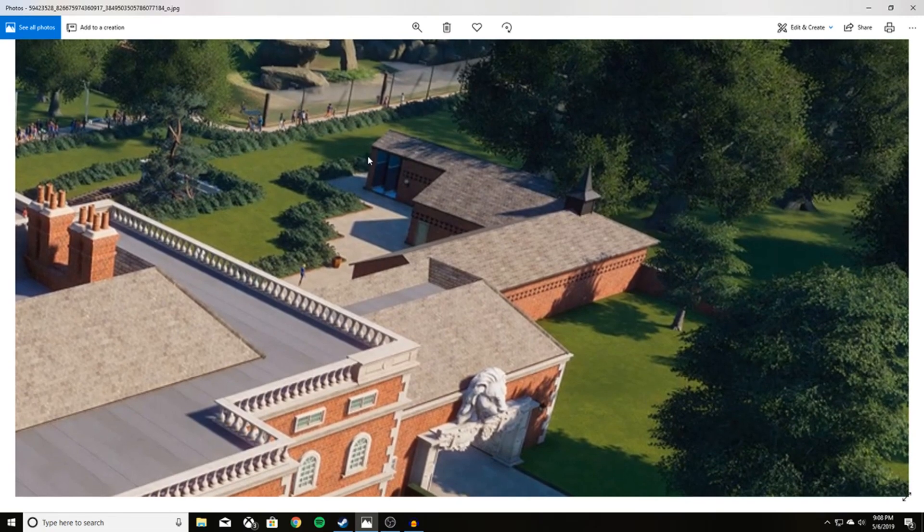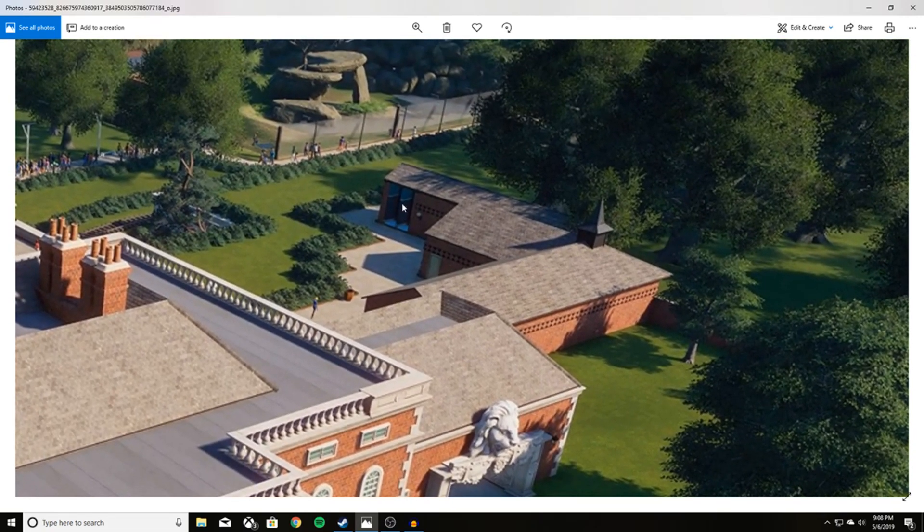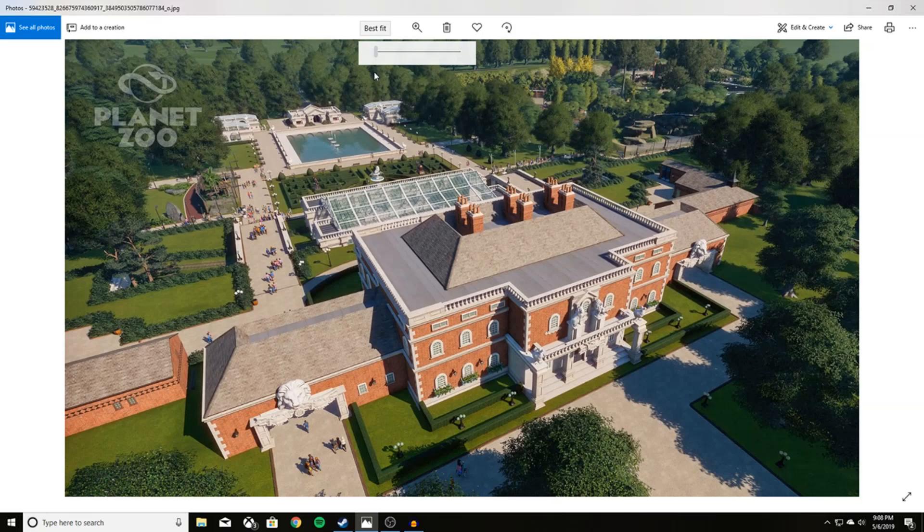Coming down to wrap up the picture, you can see another toilet block — the same exact toilet block as in Planet Coaster. That pretty much wraps up this screenshot. Even though it's just a different angle of a zoo we've already seen, you can definitely still get a lot of little tidbits from it.